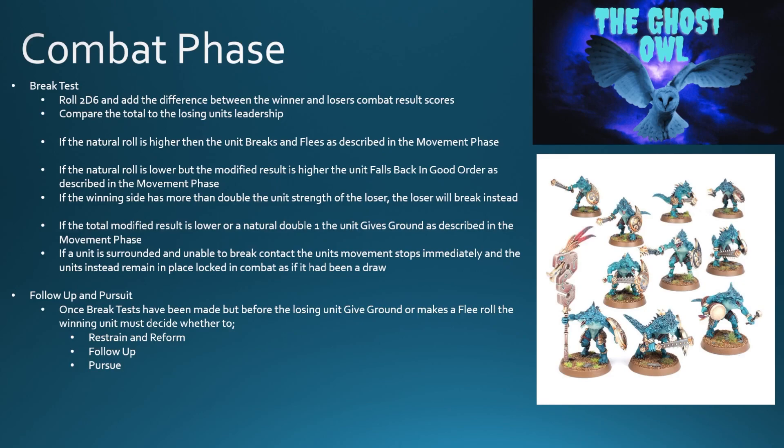If the natural roll is lower, but the modified result is higher, the unit falls back in good order. So your dice roll is lower than the leadership, but when you add the difference of the combat result it is higher than the leadership — that's where you get fall back in good order. However, important to note: if the winning side has more than double the unit strength of the loser, the loser will break and flee instead.